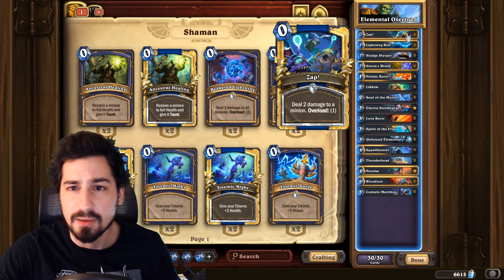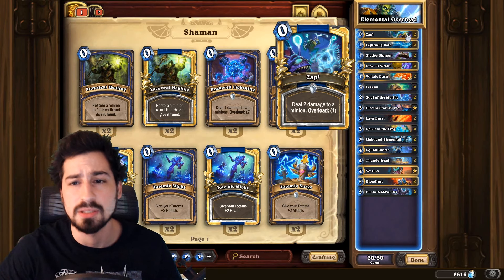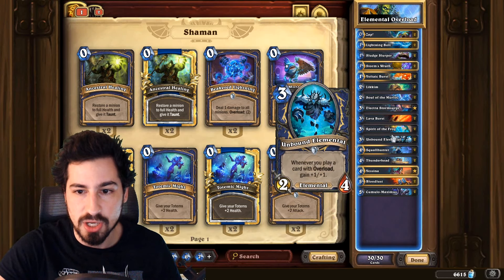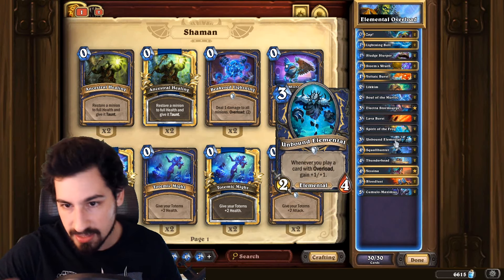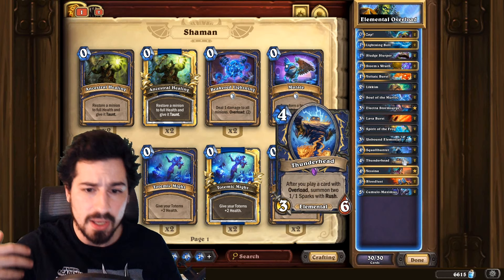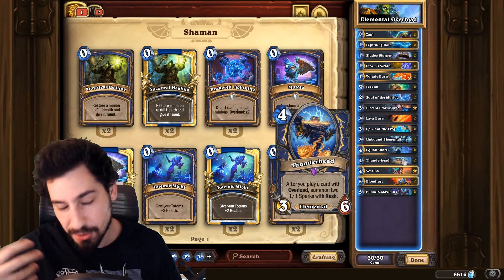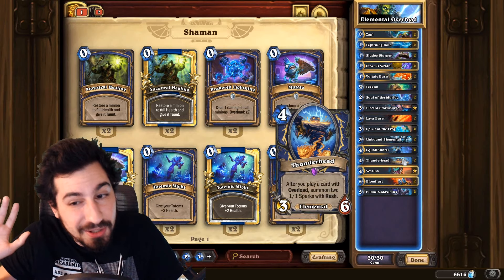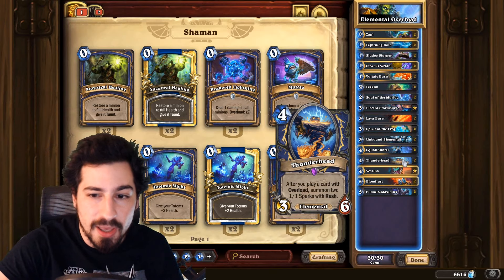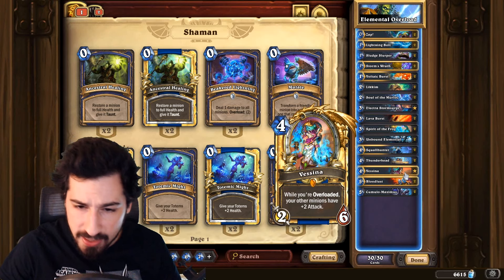Looking at Zap — this is the zero mana deal two damage to a minion. We like killing minions for free. Every card in the deck that has overload, and a lot of them do, synergizes with stuff like Unbound Elemental that gets plus one plus one for every time we overload, and Thunderhead which when we overload summons one-one sparks with rush. We also have Vanessa — while you're overloaded your other minions have plus two attack, which is basically like giving all of your minions Savage Roar all of the time.